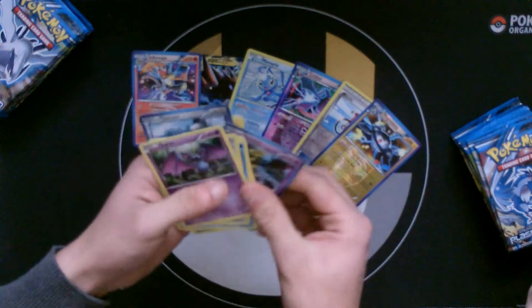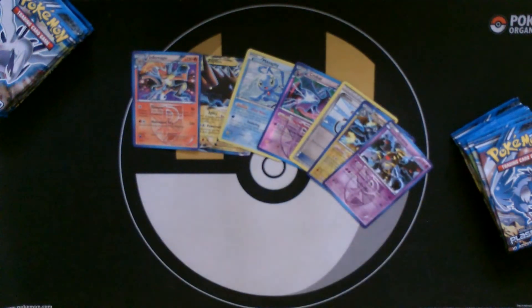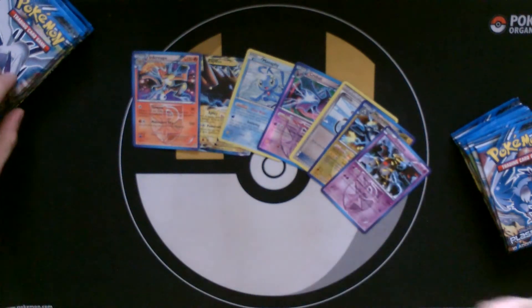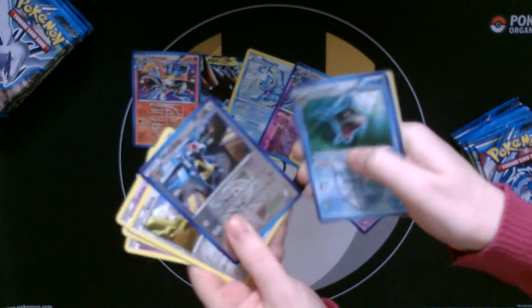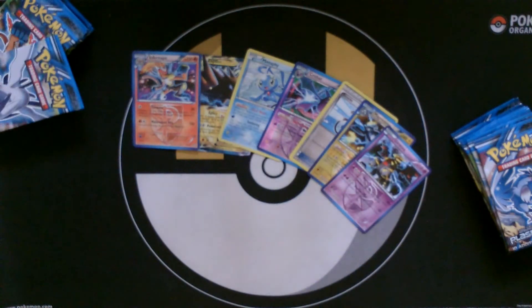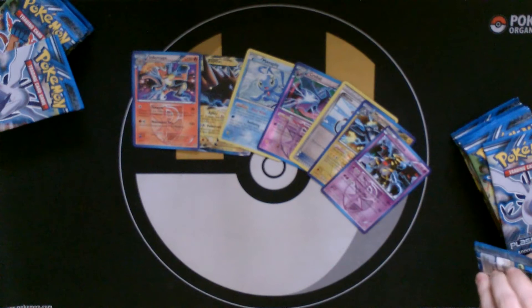Giratina — I'm going to keep that out. It's not a reverse holo but I'm still going to keep it out because it's a useful card. I think it's a rare — yep, it's a rare. A Professor Oak — nothing too great now.